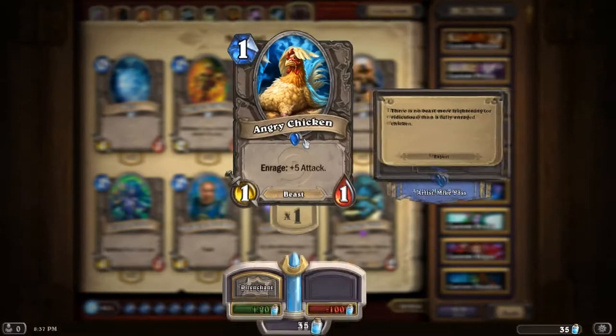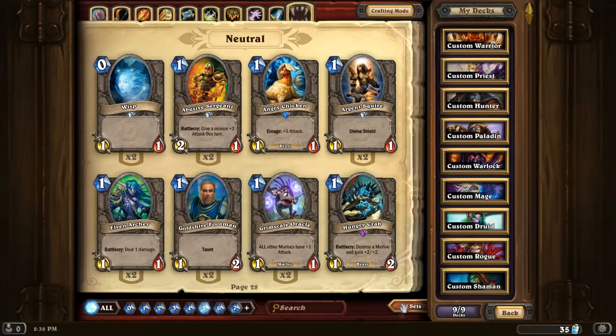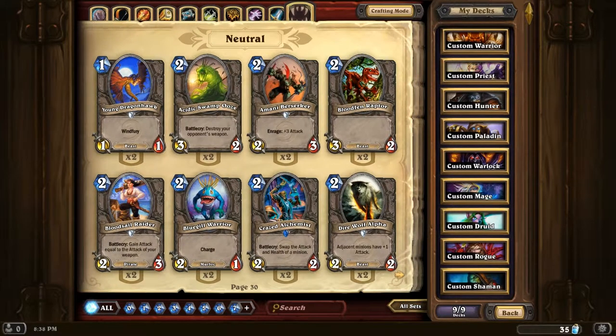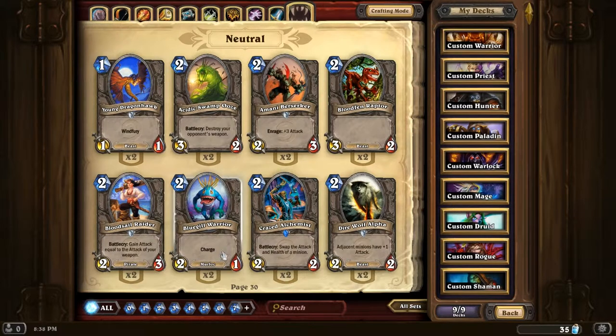Neutral cards: Angry Chicken - I thought about sticking that in my Priest deck but then I thought nah, no point. Secretkeeper - never use that, I haven't built any secret decks. Crazed Alchemist - swaps the attack and health of a minion. Can be useful late game if your enemy has something out that's got really high attack and low health because it's been taking a beating, and you think you're going to go down - you could swap it round so it can't kill you.